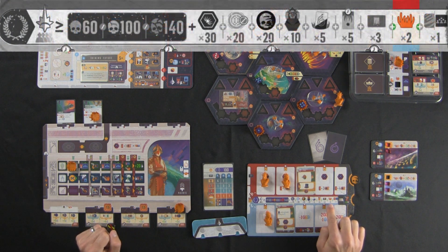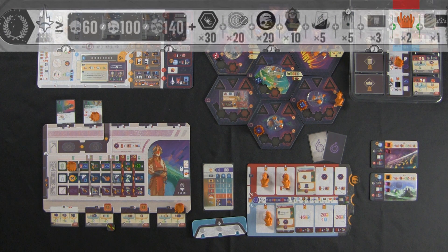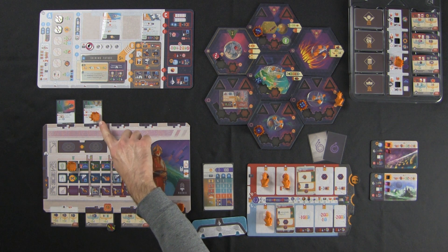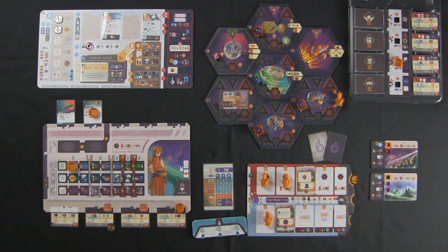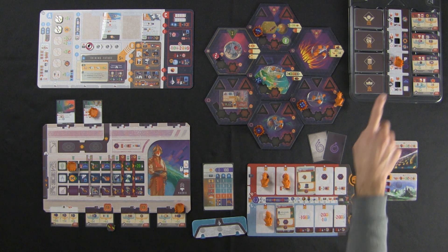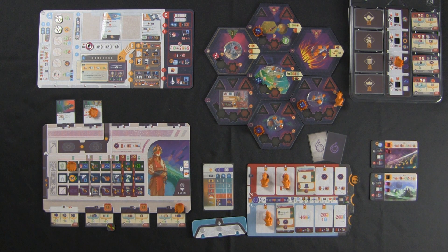The next thing we evaluate is corruption — two points per corruption, anywhere in the game. First, look at the map: I have one, two, three corruption there. Then check all player boards: I've got one here on this agenda slot and one here on this civilization track. I have the Decontamination Chambers technology, which lets you store corruption on that card — that corruption does not count, just like it doesn't count for Voidborn fleet power in a skirmish. So that's three on the map, two on the player mat, and one on the agenda offer — a total of six corruption. Don't forget to count the agenda offer. That brings the Voidborn influence up to 209.